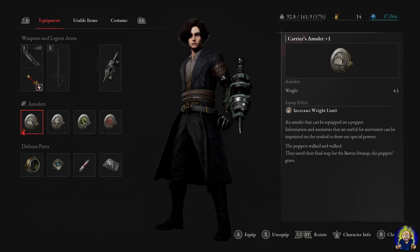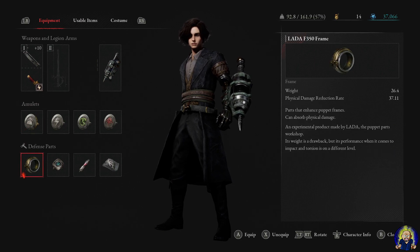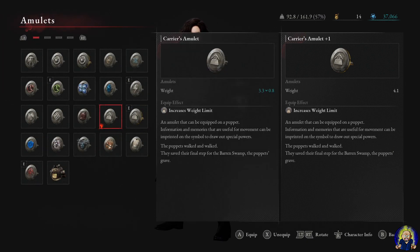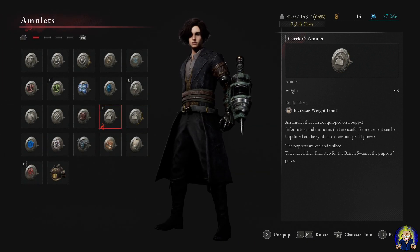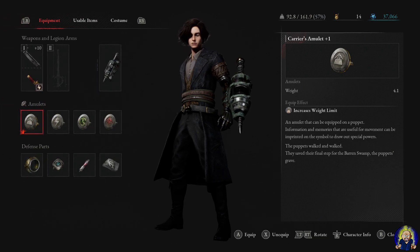For amulets, you're going to need Kier's Amulet Plus One, because the regular Kier's Amulet will not be enough to help with your weight given the defensive parts used here. Alternatively, if you don't want to use this amulet, you can put more into capacity — maybe 4 more points, putting you at around level 94.